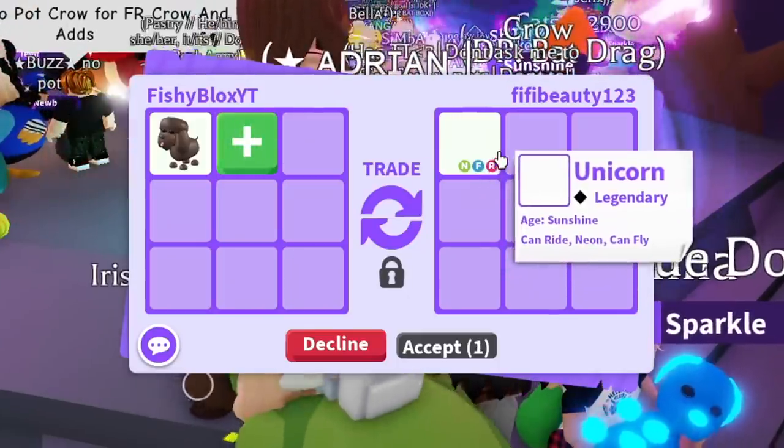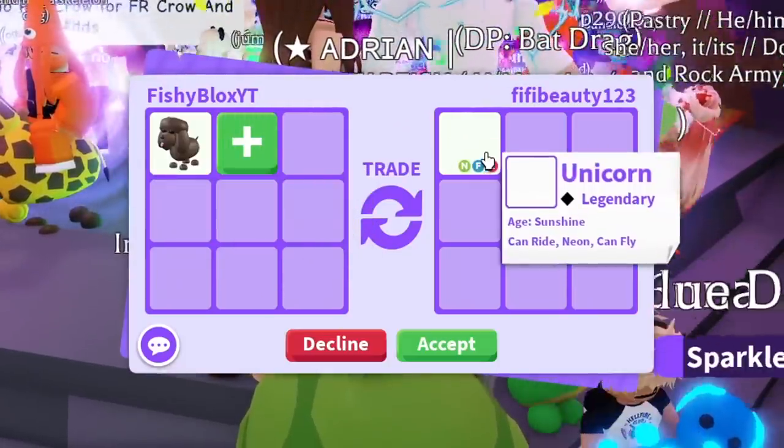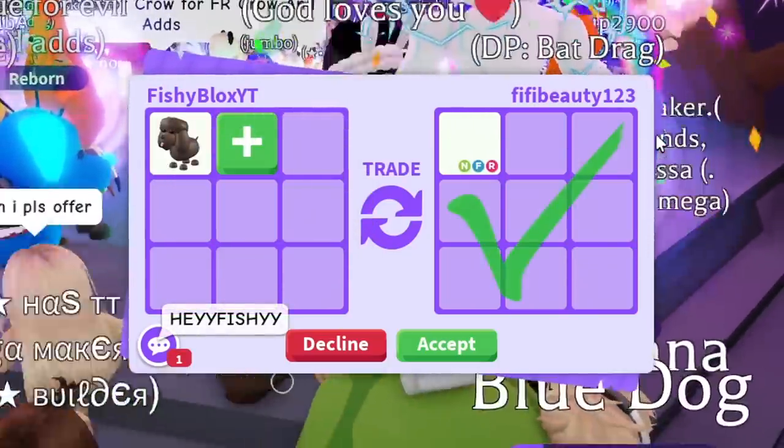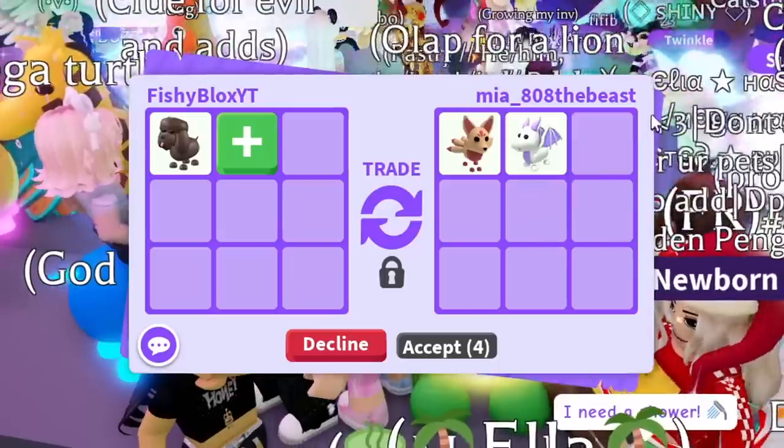We got a neon offer — oh it's a Unicorn, it's invisible though. I don't know, would I take a Neon Unicorn for the Irish Water Spaniel? I don't think I would, I kind of want a little bit more, so I'm gonna have to pass on this for now.